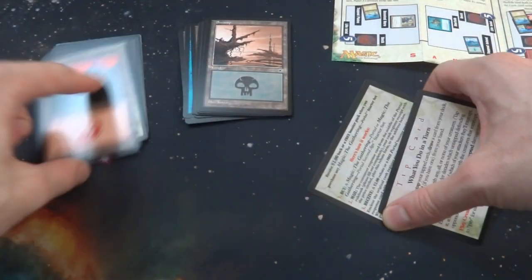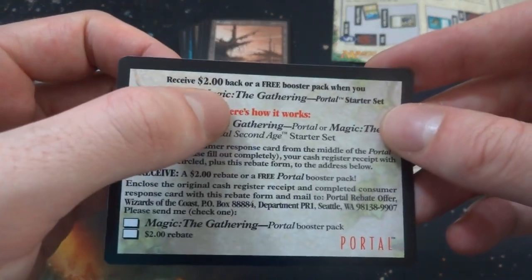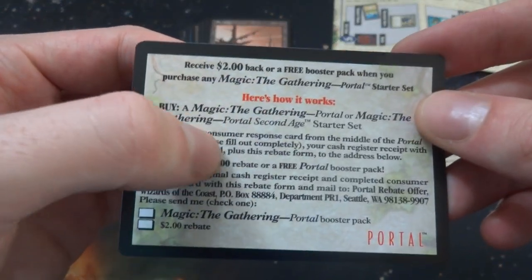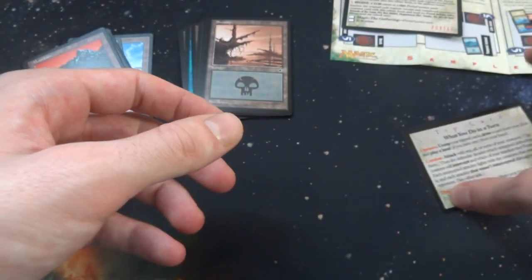Here are the tip cards, and here are the decks - you got two of them. Looks like a black and blue and a red and white. Got these tip cards right here. Here is the rebate: receive two dollars back on a free booster pack when you purchase a Portal starter set. Interesting - so send this in and get a rebate, though that probably doesn't work anymore.